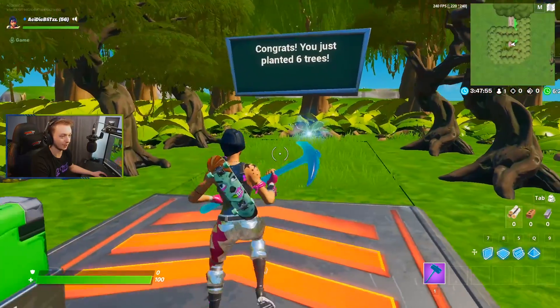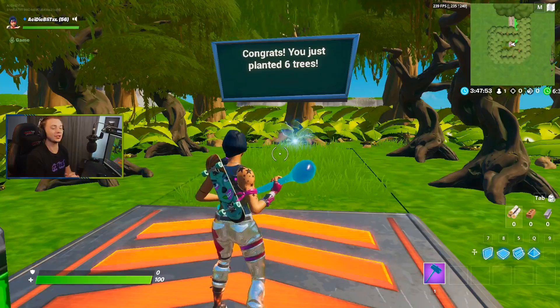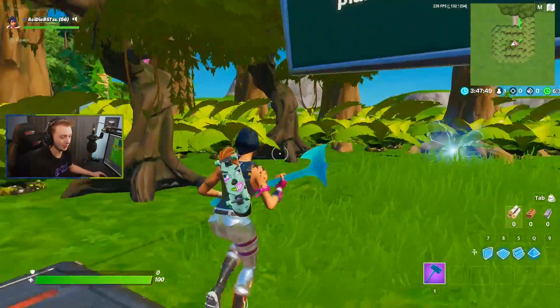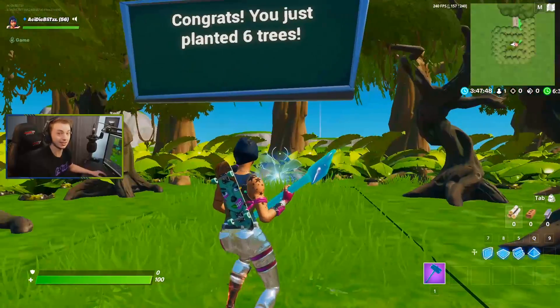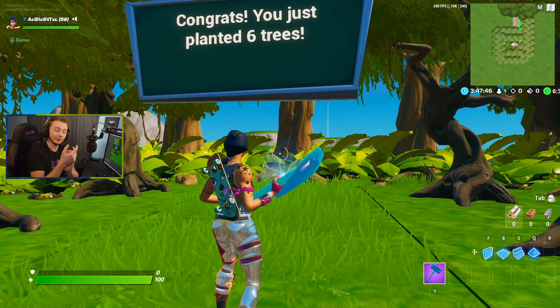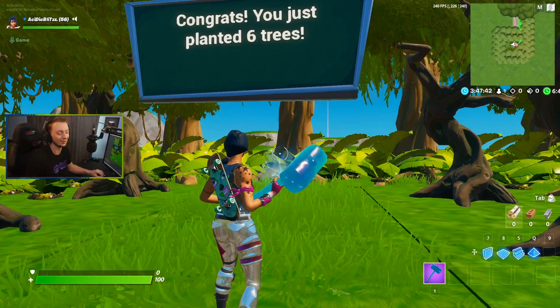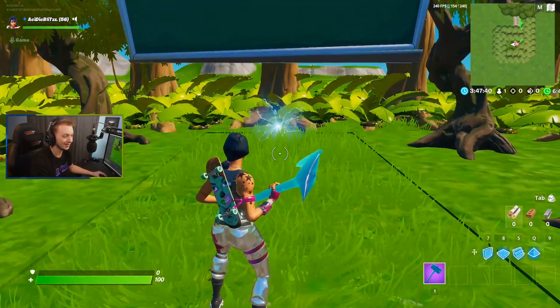Now we have five. Let's go back to the button and see what happens if we press it with all six put in. I got the poison trap, pick up this trap, and then with the last five — boom, it opens up a door to the back and it says 'Congrats, you just planted six trees.' You basically donated six dollars to teamtrees.org.